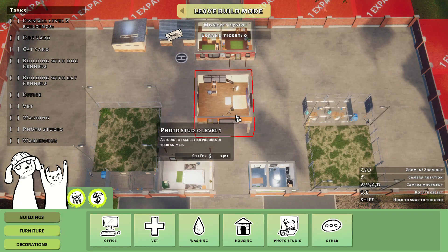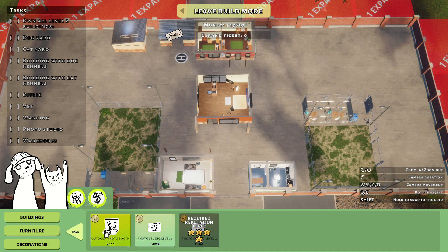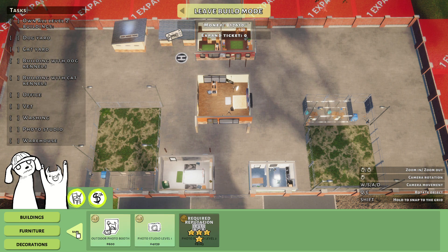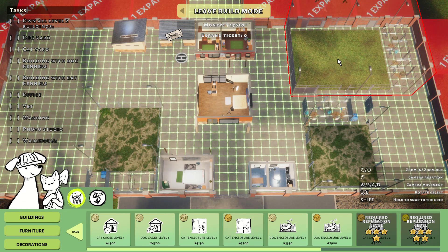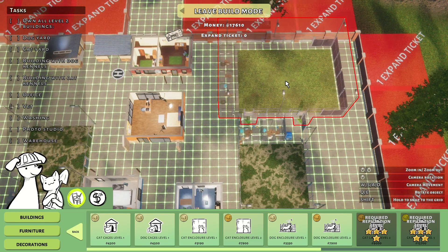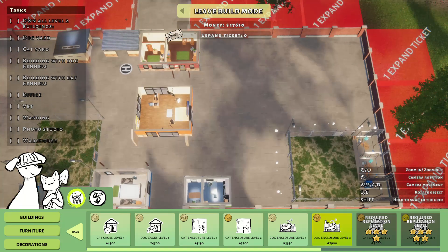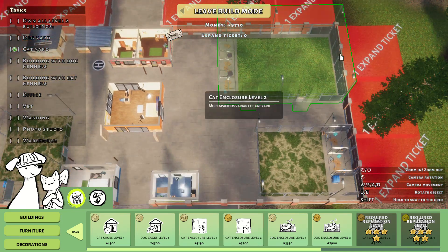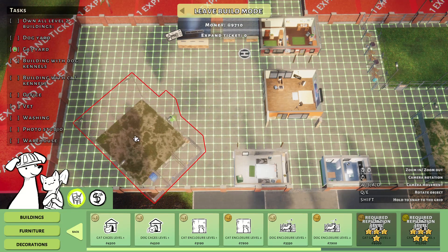I absolutely love the photo studio — it's like a better version of the office, and I haven't been inside the office ever since I got it. So that's probably the first level 2 building I want, but it's locked! Why am I tasked with the level 2 photo studio if it's locked? The next level 2 buildings I was thinking about are the pet enclosures. Cat enclosure level 2 — wow, that's a big one, I love it! Just need to rotate it so the entrances are on the south side. The only problem is the level 1 enclosure is blocking it, so we need to move it first.